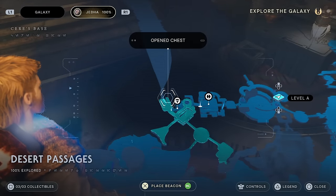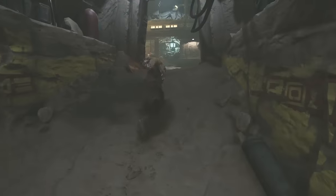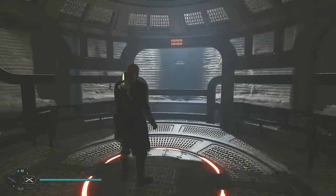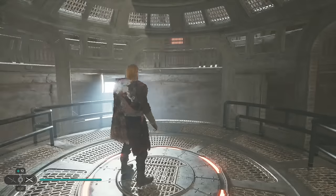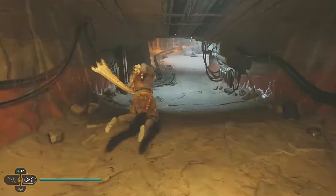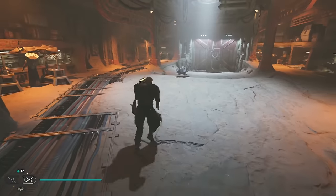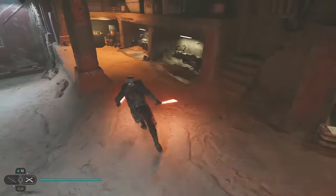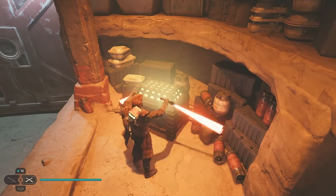All right, so for our remaining chests, we're going to be on Jedha. Just head out from where the Archive is to the person who can sell you lightsaber upgrades. Take the lift up, go forwards, and then head through the door to the right. You'll see a speeder in here, and then actually in the back corner, there is a chest.